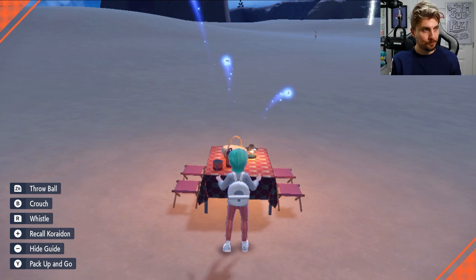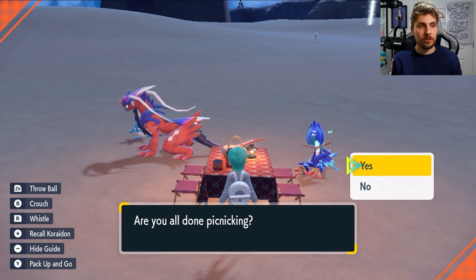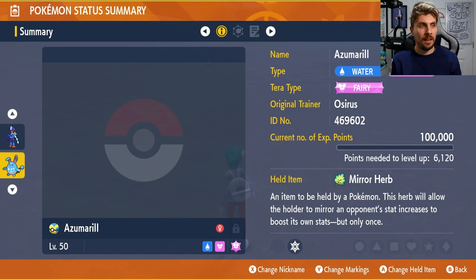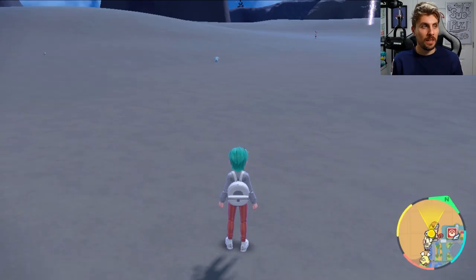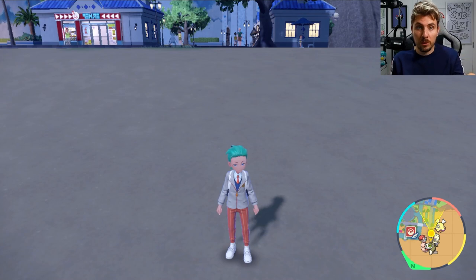As long as you've got everything set up like we've done in this video, we can literally despawn straight away and go into Azumarill and check summary. And there we go — Aqua Jet and Belly Drum. Egg moves as simple as that. You can do that with any Pokemon, as long as you've got a Pokemon that knows the egg move you want to transfer down onto the target Pokemon.